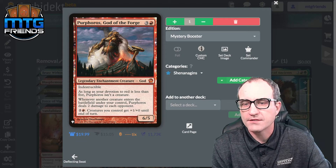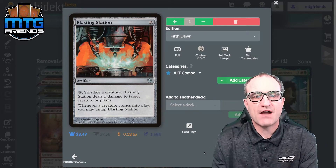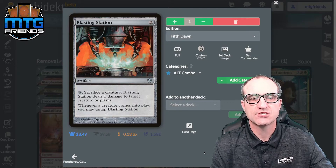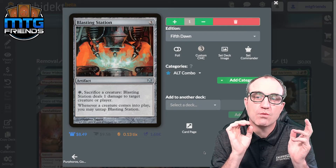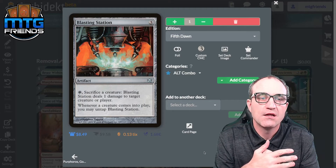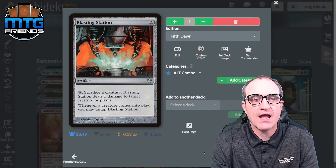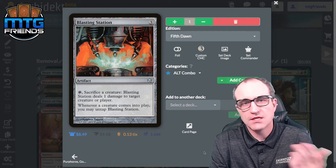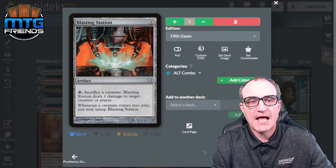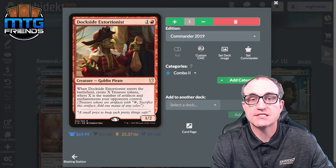Blasting Station: sacrifice a creature, Blasting Station deals one damage to target creature or player; whenever a creature comes into play, you may untap Blasting Station. We can deal one damage to our commander to get things rolling — that creates a dragon, and then we can start the infinite loop. Sacrifice that dragon to untap Blasting Station, do it again and again, generating infinite damage. Blasting Station is here to do some blasting.